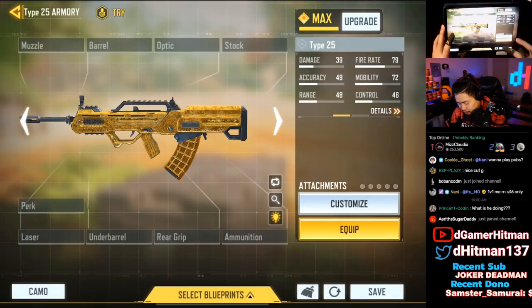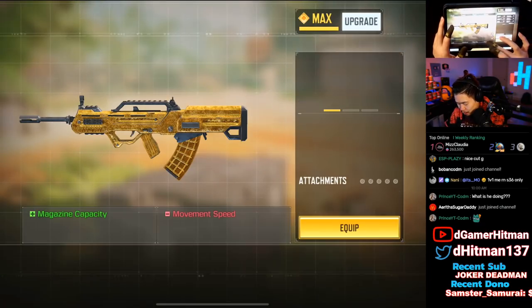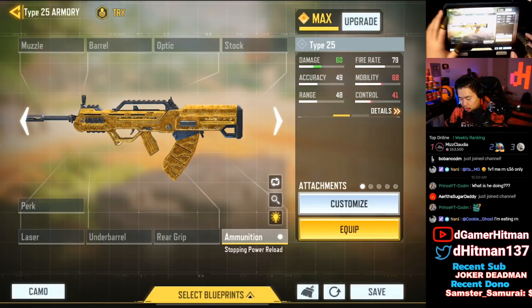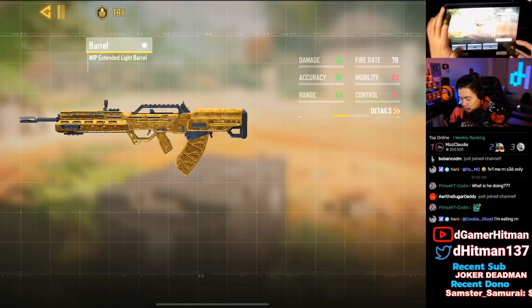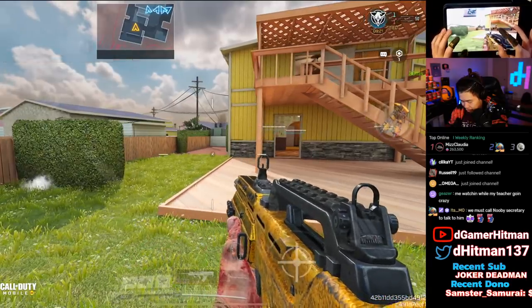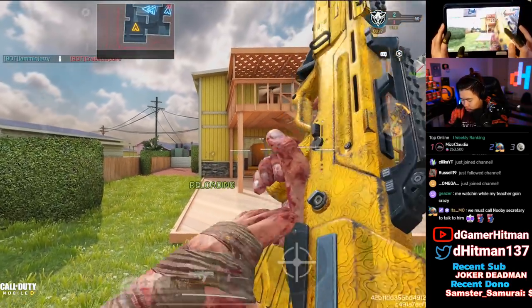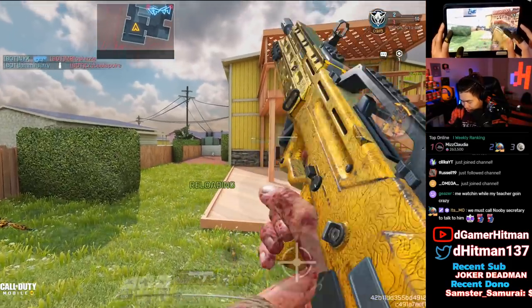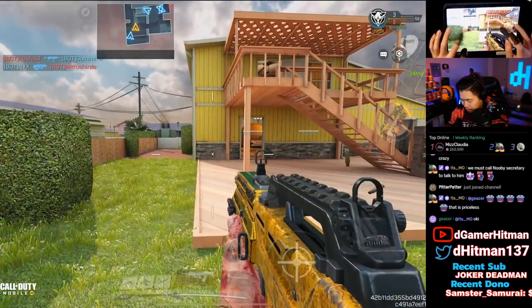The Type 25 — add the ammo. They actually fixed it — the Stopping Power used to be non-gold, so that makes it really nice now. The barrel extends which is fantastic, and we also have the stock — I wish there was a no stock option, but Steady Stock works. The Type 25 is one of the older ones so the gold doesn't look as great, but it's still solid. Let's do one more reload and check it out.